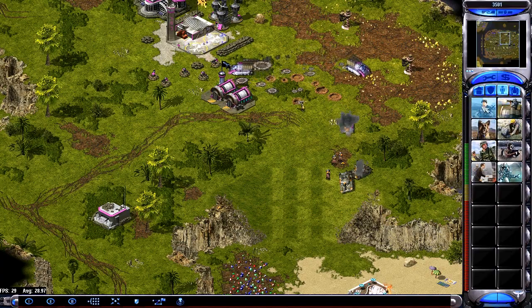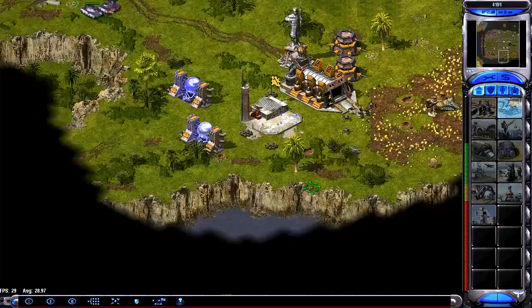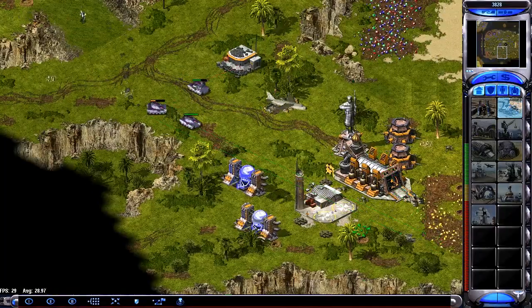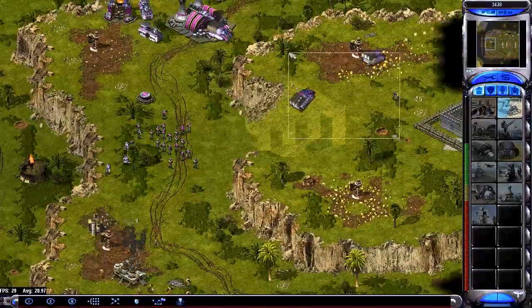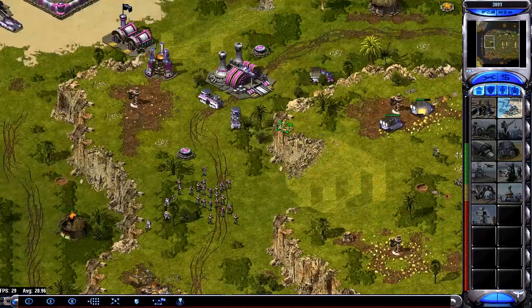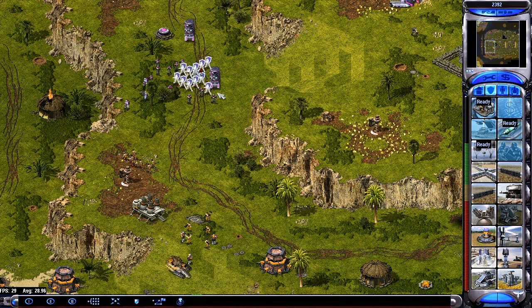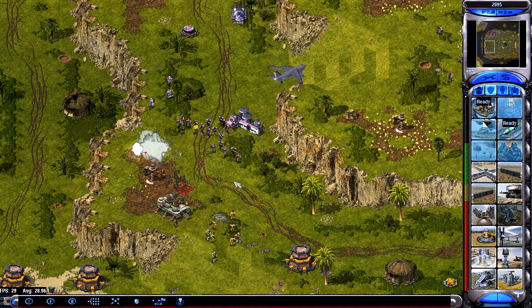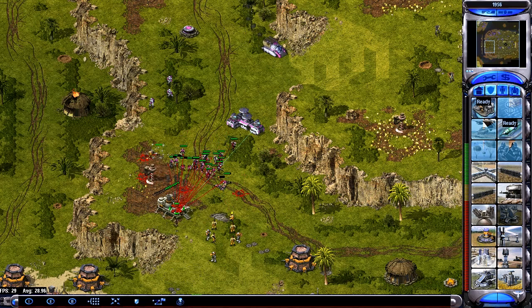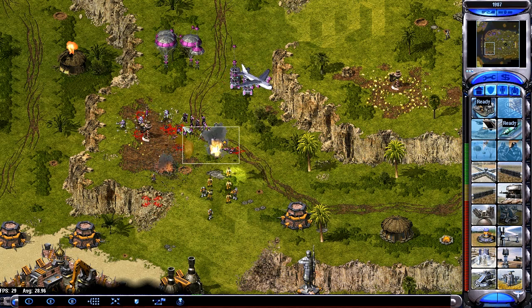Rather than just one linear path — which I felt Europe still was — the last patch kind of sealed the deal, with the quantum lab separating off quantum leap so you can do that earlier if you want, or go to T3 and be more militarily aggressive. There we've got some assault GIs going in for the kill. They're not great against vehicles — not terrible but not great either.